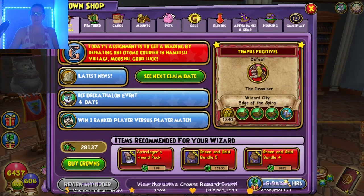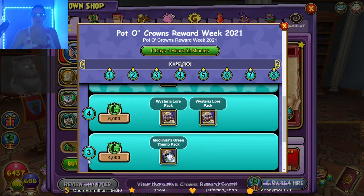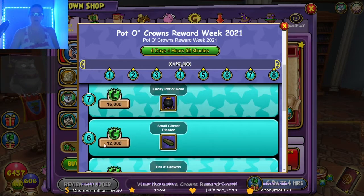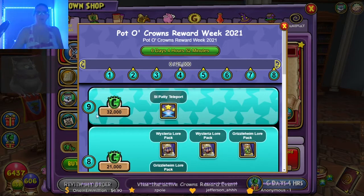For 750 crowns you get a stack of crowns, for 2,000 crowns you get a Grizzleheim lore pack, for 4,000 crowns you get a green thumb pack, for 6,000 crowns you get two Wisteria lore packs, 8,000 you get a pot o' crowns, 12,000 you get a small clover planter, 16,000 you get a lucky pot o' gold, for 21,000 you get two Wisteria lore and two Grizzleheim lore, and for 32,000 you get a Saint Patty teleport.